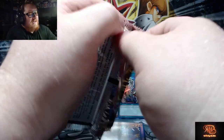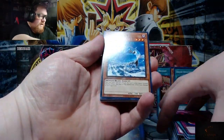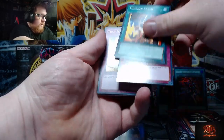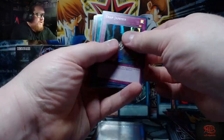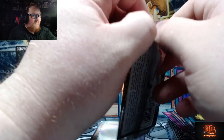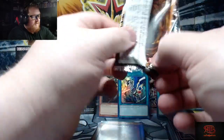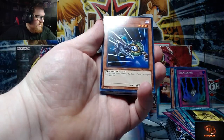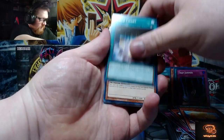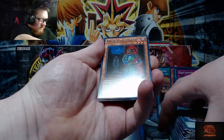Four packs left, guys. I think we've extinguished our Ultra Rares and our Secret, but we could get another Super Rare. There we go — Trap Jammer, Super Rare! Three packs remaining. Can we get anything else before the end? Earth Chant, Mataza the Zapper.